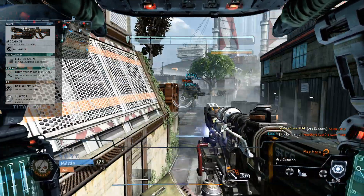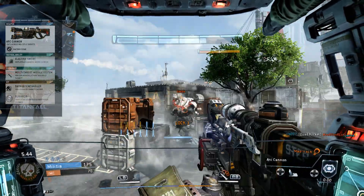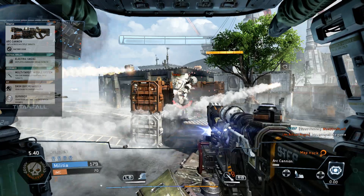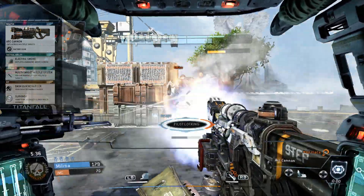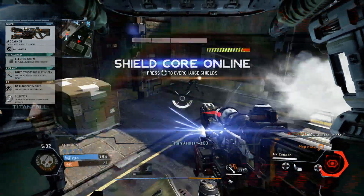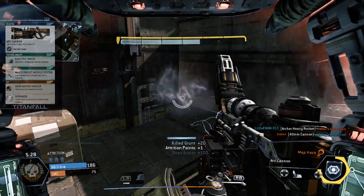On the kit side, we have the dash quick charger. The Ogre only has one dash bar, so getting that dash bar refilled as quickly as possible is going to be extremely beneficial to how you navigate the map as well as to your survival. We also have the survivor kit, which allows your Titan to degrade slower when it's doomed — again allowing you to just stay in the battlefield a lot longer.